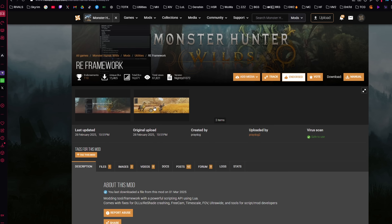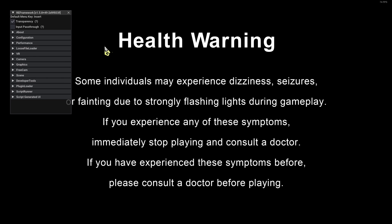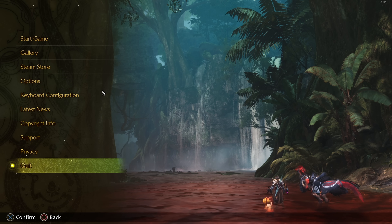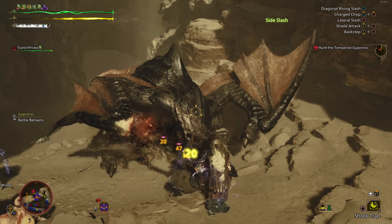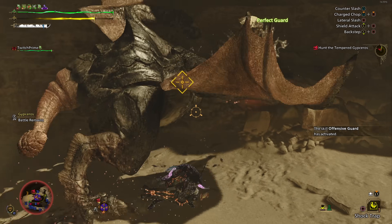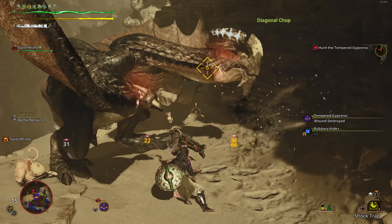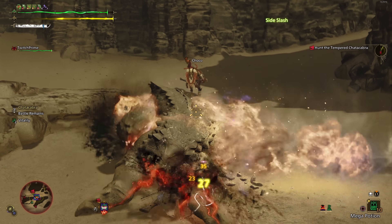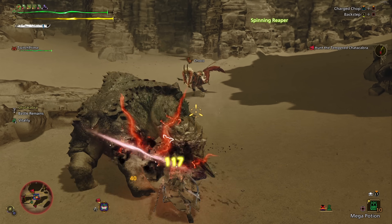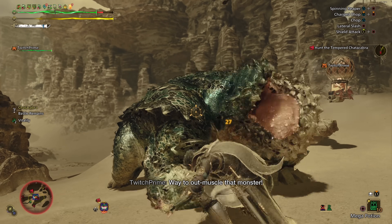Now that you have the RE Framework installed, launch the game to confirm it's correctly installed. If you see the RE Framework menu, the installation was successful. You can then quit out of the game. We're also going to be downloading additional software to help boost FPS. Truth be told, the RE Framework does a lot of the heavy lifting and by itself will already give you a noticeable improvement in framerate, but you can follow the next instructions to take it a step further.